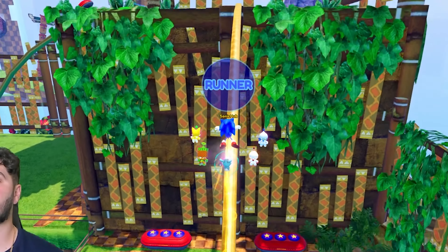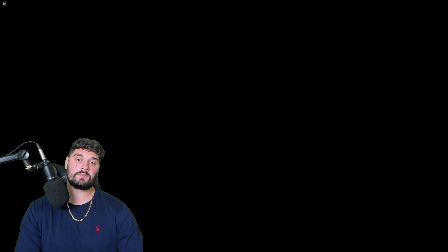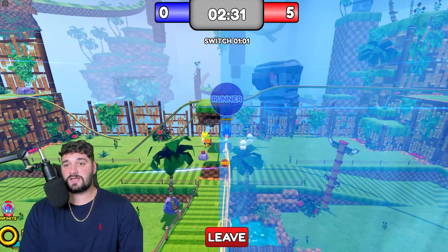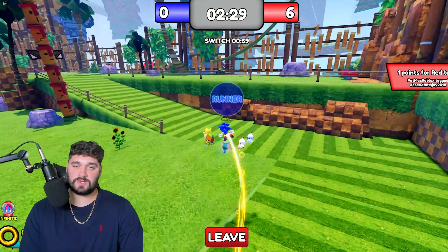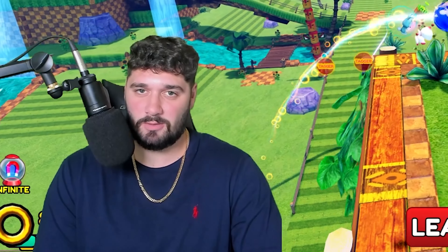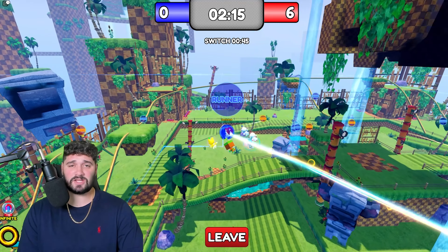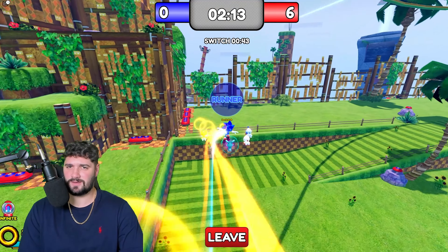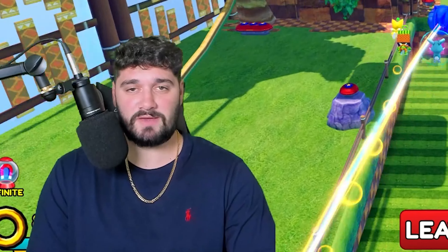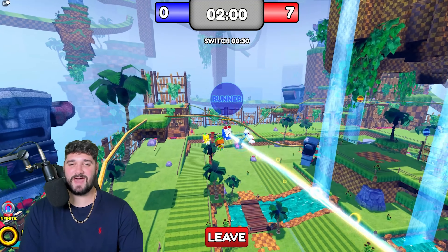The tech behind this update is extremely impressive. They updated the player tracking - previously in Sonic Speed Simulator, the location of your player was not actually accurate. People would lag around the map, but it's officially been fixed. Now when you see a player, it's a lot more accurate as to where they actually are. That's why sometimes it'd look like you'd miss a tag but you actually didn't. That's something they've improved, and that's basically the gist of the update.